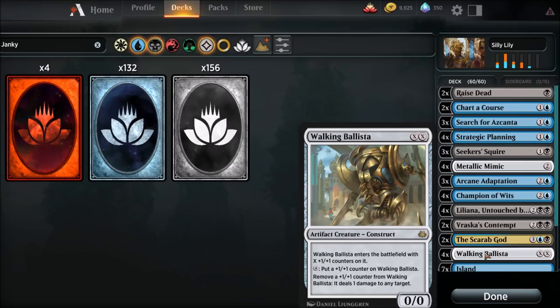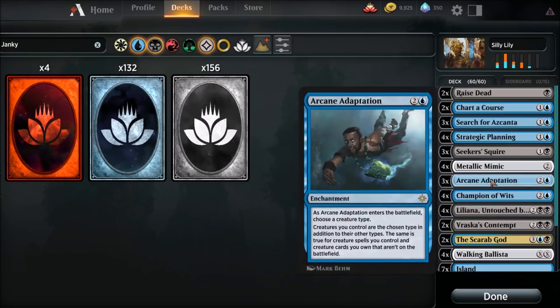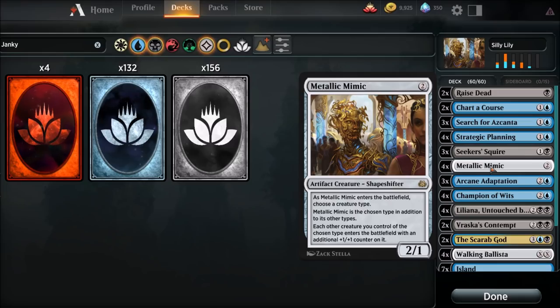Walking Ballista - it doesn't matter if he's in our graveyard, it really doesn't matter. I believe where I saw this was a deck a gentleman did on TCG Player on their channel. They didn't demonstrate the deck and how it actually wins. No one has footage of this, so I decided to make the video to demonstrate and show the footage of the deck actually going infinite. So, how the combo works: Walking Ballista could be in the graveyard or he could be in our hand. We need to have Liliana Untouched by Death out with the 'you may cast zombie cards from your graveyard this turn' ability. Arcane Adaptation has to be out because we're going to have Zombies being named. Metallic Mimic has to be on the battlefield with Zombies named, so they're going to get a plus one, plus one counter whenever they hit the battlefield.